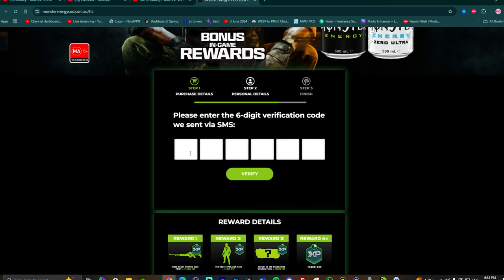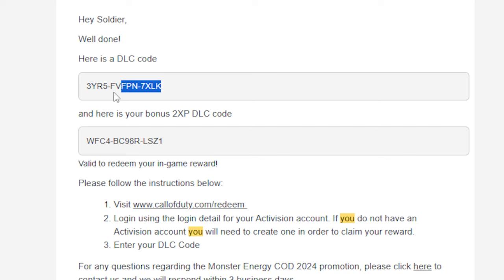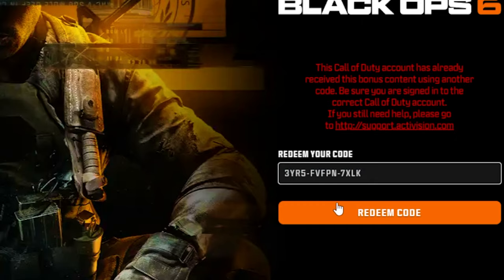It's going to send a text message to your phone number. Then for the last step, come to this website right here and log into your Activision account. You're going to get an email just like this — go ahead and paste both those codes into the redeem code field.